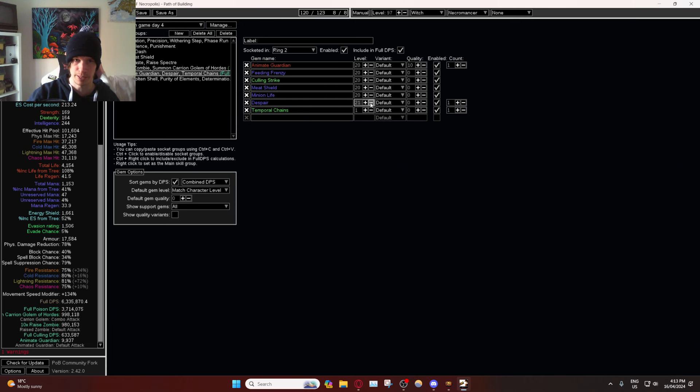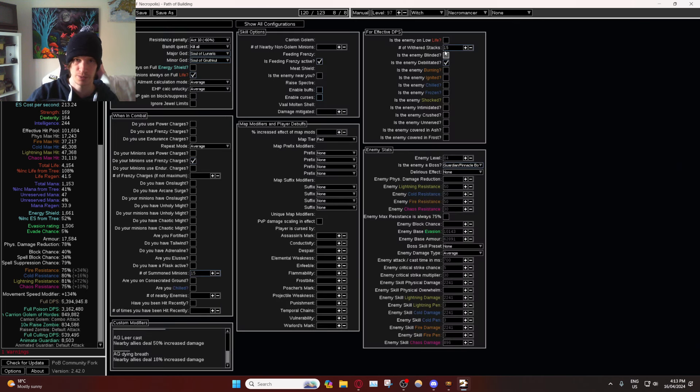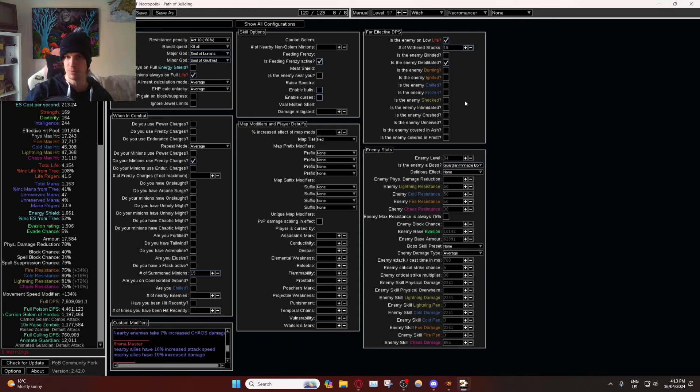If we remove that and do one less zombie, we were doing 6 million damage. Going back to Despair at level 1 with enemies on low life and adding back our spectres, we're now doing 7.6 million. Remember, enemies on low life means the curse is 50% effective, so 7.6 minus roughly 6 million is 1.6 million — divide by two, that's 800K damage just from this curse. So effectively we're doing 6.8 million damage, up from 6 million previously.